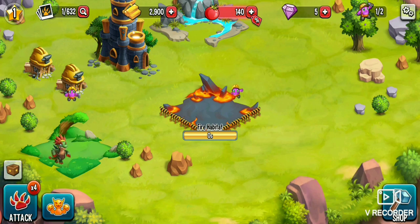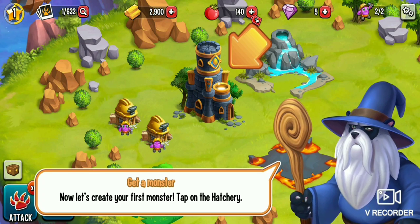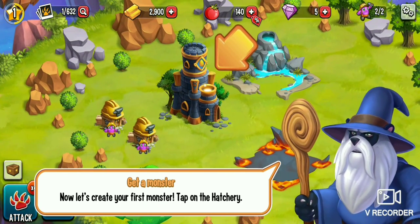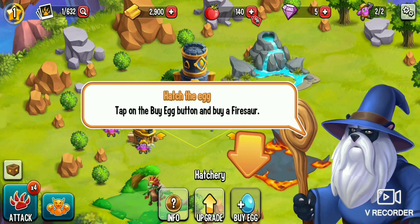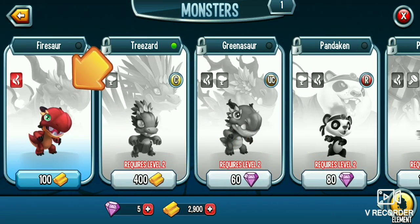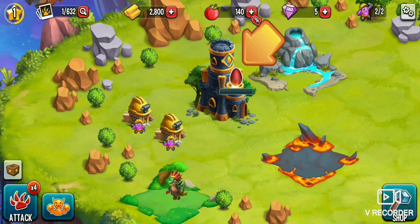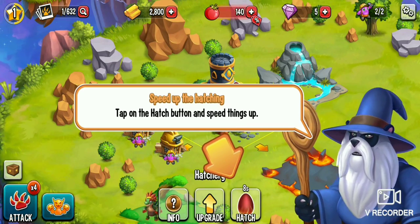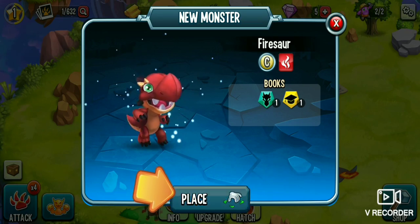Look at that cute little pink thing building that. Oh, there's a lot of the pink things. Now let's create your first monster. Tap the hatchery. Tap the buy the egg button. Oh, like a dinosaur looking thing — Lava. Did he just say lava? Alright, tap this — is this gonna speed it up? Speed things up. Let's finish instantly — I would like this monster now.